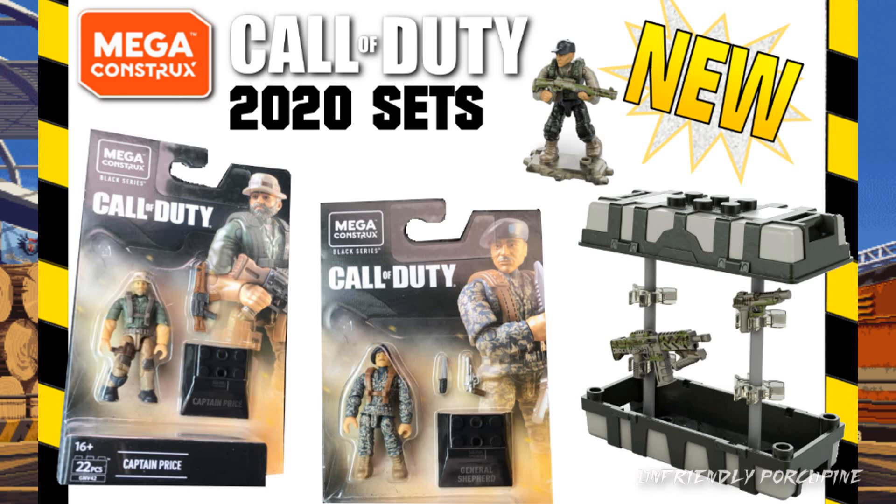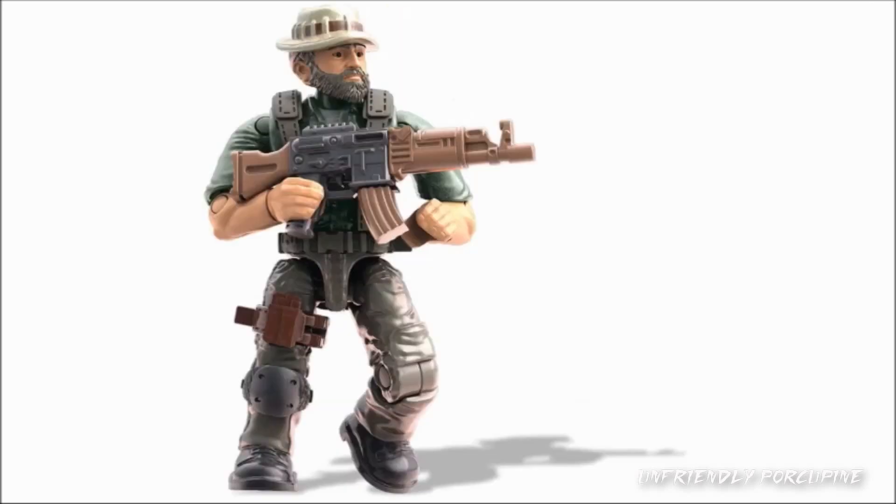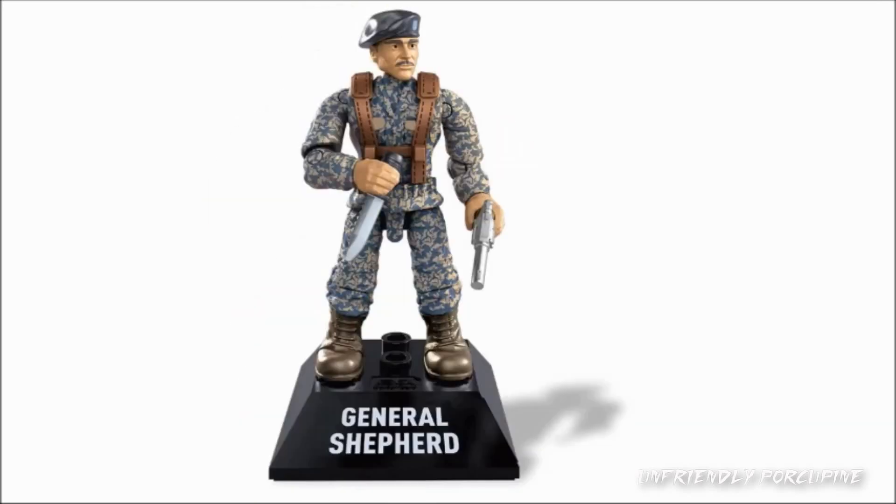Now we can actually see some more CGI renderings, seeing what they're actually trying to go with. Up first we have Captain Price — here's more images. Second we have General Shepard, and for the CGI rendering it really, really looks special — just look at that.